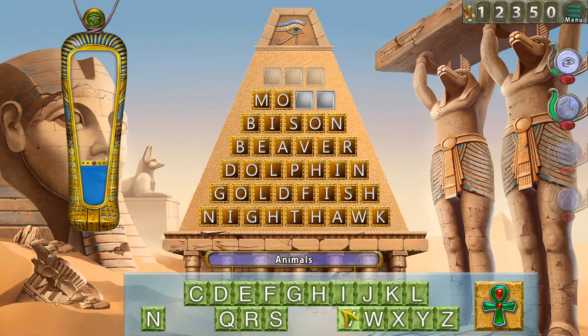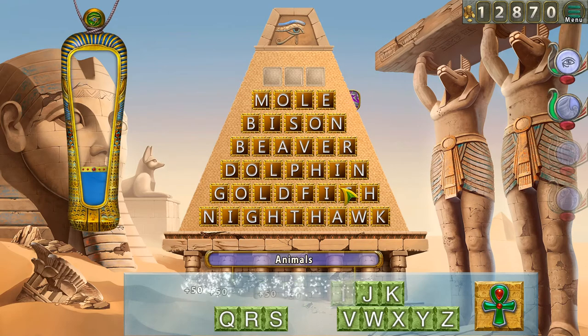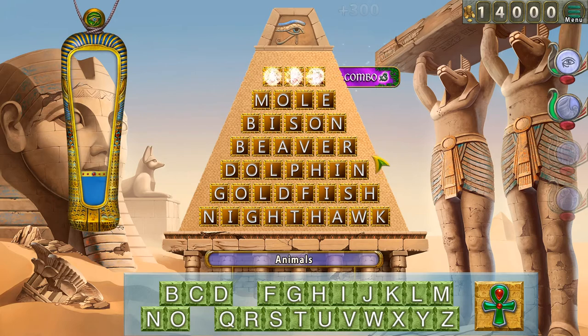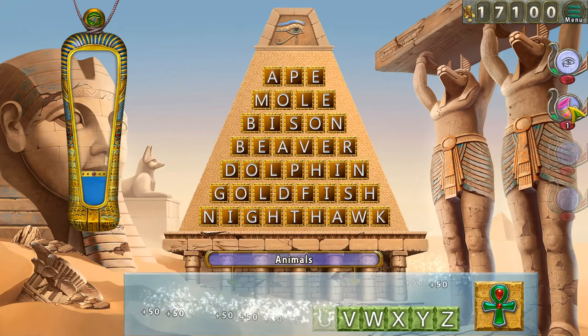Moth — could it be a moth? Just one more — a three-letter animal. I feel like I should just try something three letters. Ape — an ape! Yes! We got the quick-time bonus, so our horn here is ready for next time. Also it said no mistakes, and I think the no-mistake bonus might give us some of the further bonuses, so let's try to do one more.